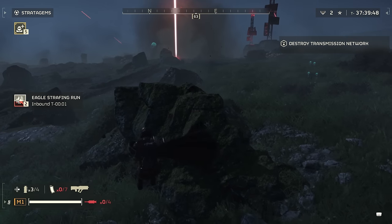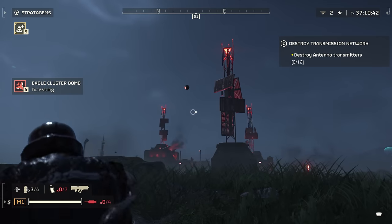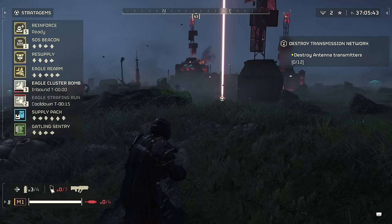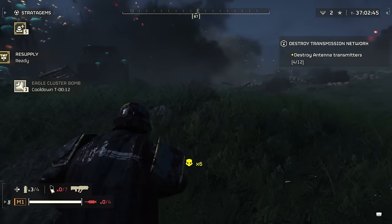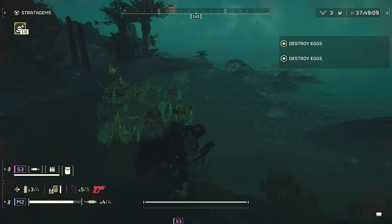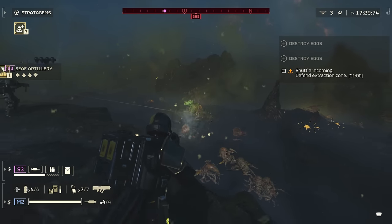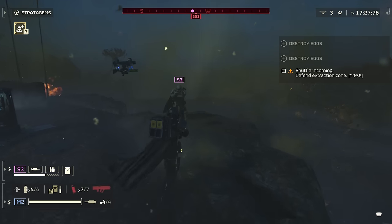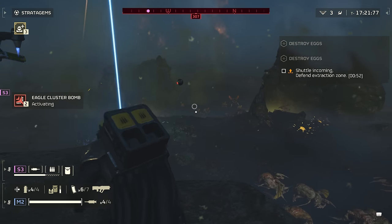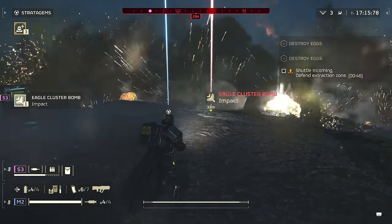When hell does break loose, make it your priority to hunker down behind rocks. It sounds cowardly, but breaking line of sight keeps you relatively bullet and acid-free, and lobbing stratagem markers over the top or targeting enemies as they come round corners will dramatically increase your odds of survival. If you do have to run, equipping a sidearm lets you press R2 to shoot behind you while running forward, thinning the horde as you outrun it. In the early game, we recommend the Eagle Cluster Bomb or Eagle Strafing Run — the blanketing effect means you can be pretty loose with the aim, though throw it ahead of the swarm so they run into it after the few seconds it takes to trigger.